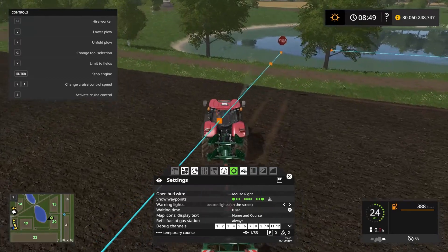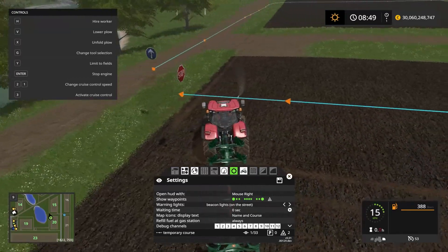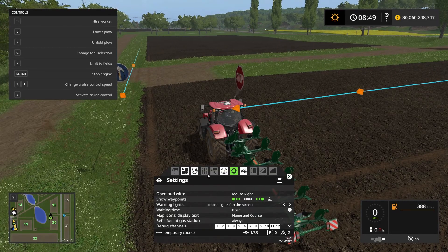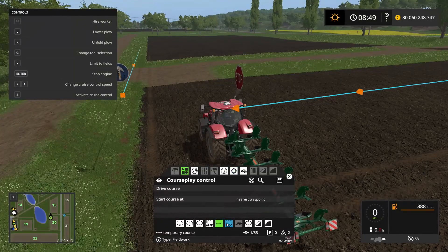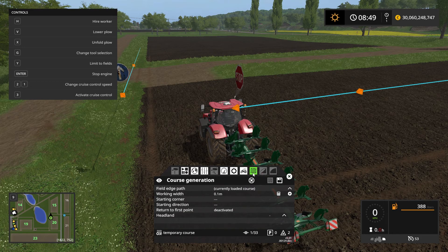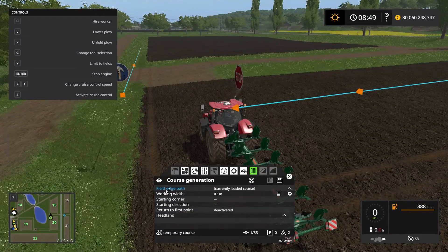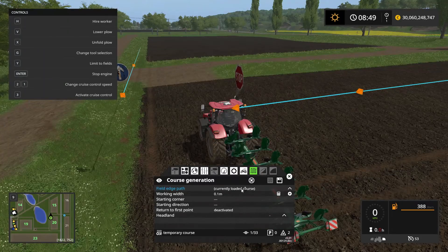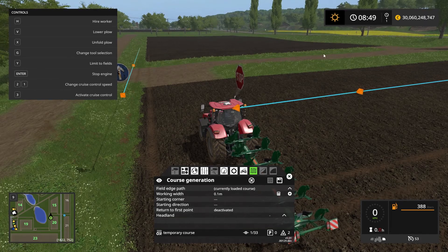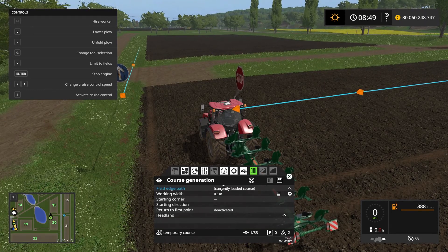The next thing we want to do is tell Courseplay what to do within these boundaries. We go into the fieldwork mode, which is this button here, and that opens up the course generation button. Once we click that we now have the field edge path, and we're going to be using the currently loaded course — the square that we just drove — so we're going to be using that.